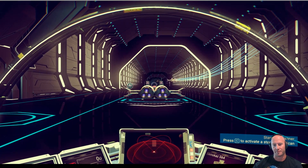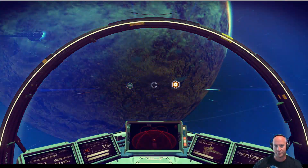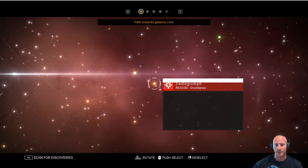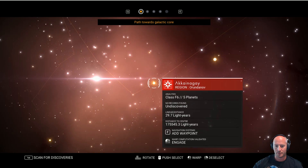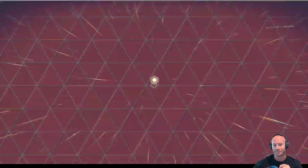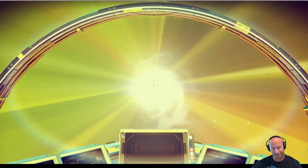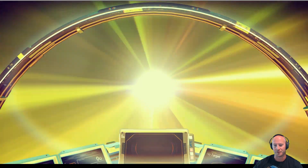We're gonna bounce out of this place and head to our next — our last solar system we can warp drive to. We've got enough to warp to one more place. This is the last solar system we can jump to, and then I'm gonna have to stop at some planets and get some materials. I need zinc and carbon to make the suspension fluids.